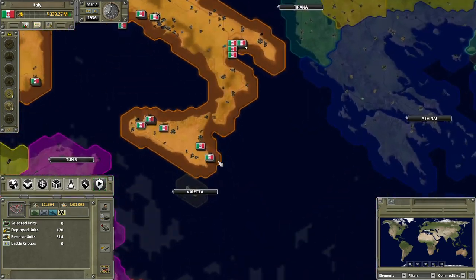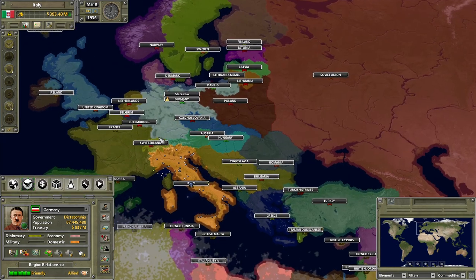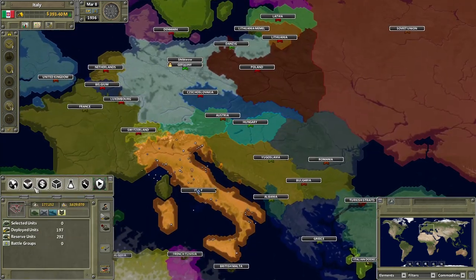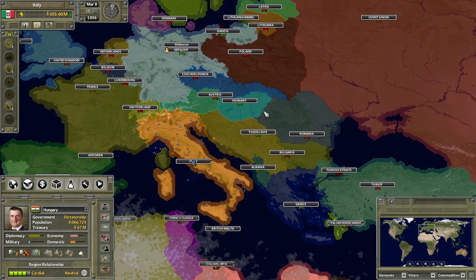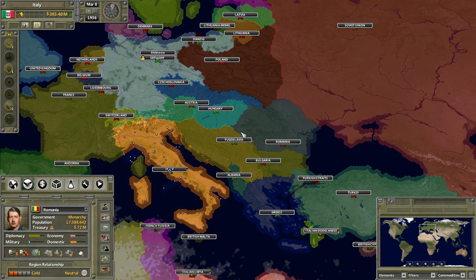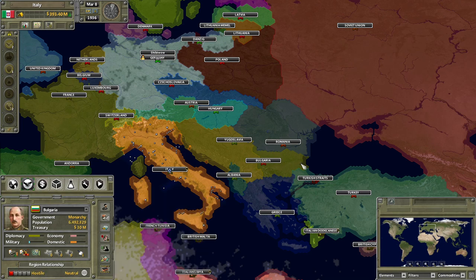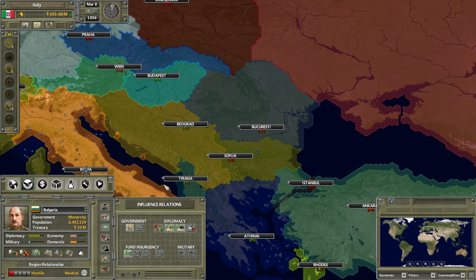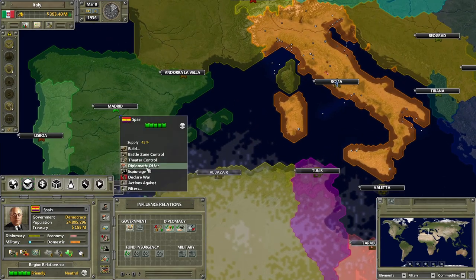I'm curious how that will go. The Axis has been formed, really, really early. Are we going to ally with historical Axis members like Hungary and Romania? I am. Okay, I'll start supporting Hungary, Romania, and I believe Bulgaria was also in it. Oh yeah, there's also Spain. Spain was borderline Axis. Should we befriend them too? I can get an alliance with Spain right now.